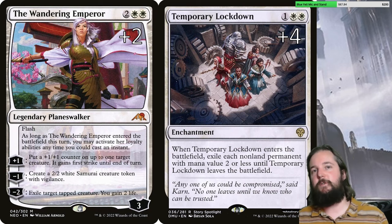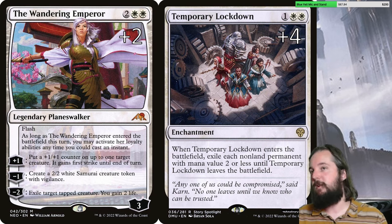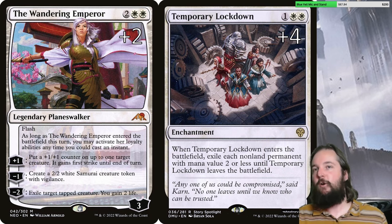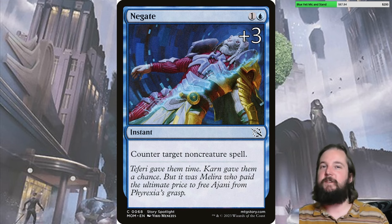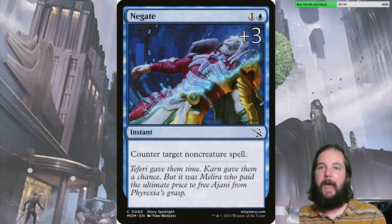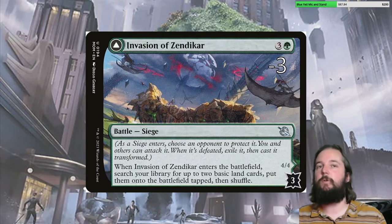For the Boros Convoke sideboard plan, bring in two copies of Wandering Emperor, four copies of Temporary Lockdown, and three copies of Negate. Take out four copies of Up the Beanstalk, three Spelunkings, and three copies of Invasion of Zendikar. Temporary Lockdown is the bread and butter answer. Negate can hit War Leader's Call or Case of the Gateway Express — especially War Leader's Call, which is particularly good against the Domain Control matchup. Up the Beanstalk and Spelunking are both too slow, and Invasion of Zendikar is too slow, especially on the draw.